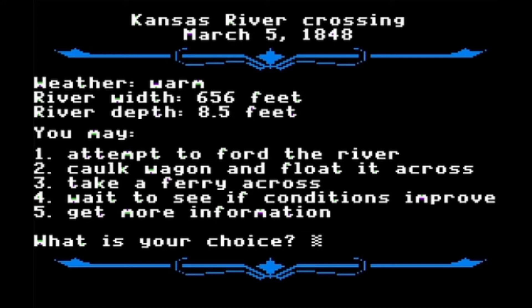Option two is to caulk the wagon — you seal everything up and float it across the river with oxen pulling in front. It works most of the time. I've played through the game three or four times recently and I only saw it fail once, so there is a chance it could fail — I'd probably just reload and try again. But it works a lot better than fording.